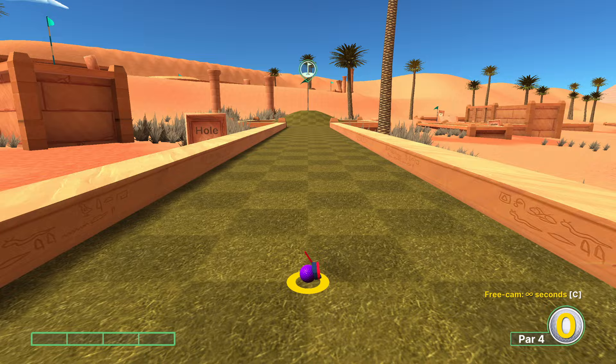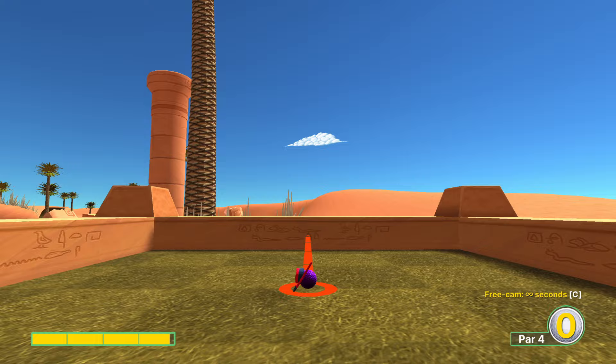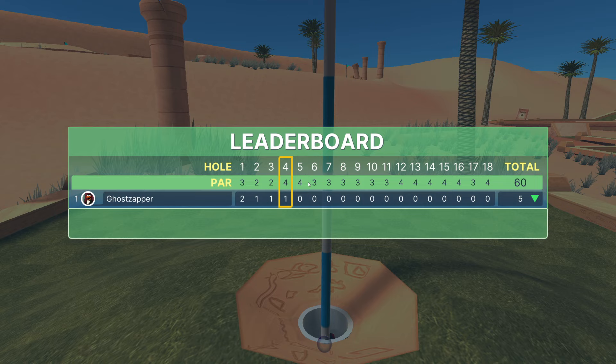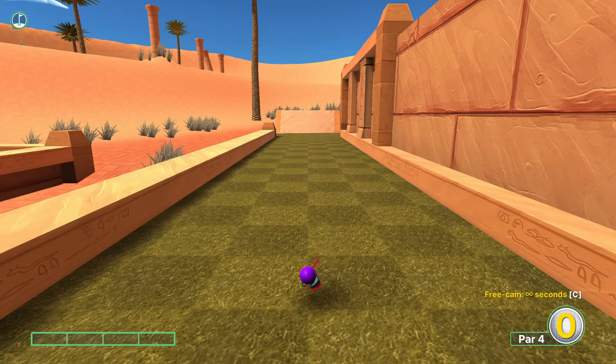Hole four has a bunch of weird bounces. I found that the best course of action is to turn around completely and go just under full power. The power is surprisingly not specific for this shot because of the little tip that you see us go at the top of that mountain - an easy hole in one, except not so much for collision.